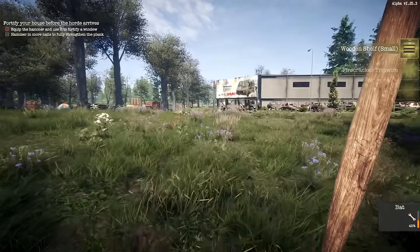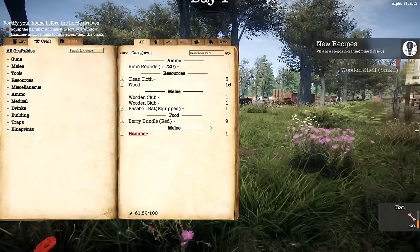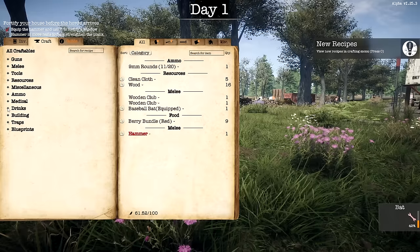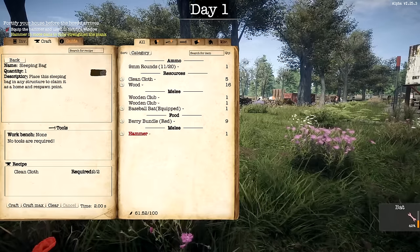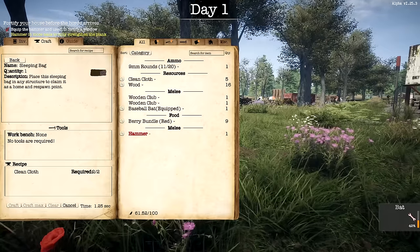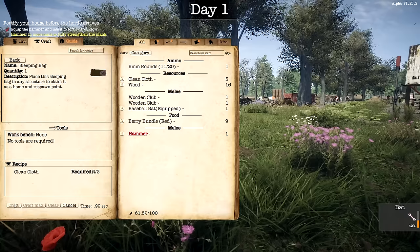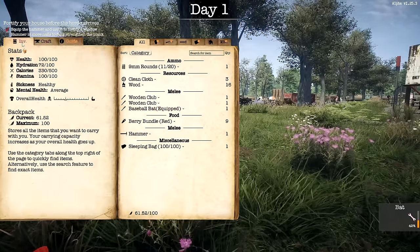That scared the crap out of me! Hammer is — firecrackers unlocked, wooden shelf unlocked — that's new. New recipes! View crafting — press O. I need to make a sleep bag with clean cloth. Let's craft that since we have it already. It also helps us make bandages. I probably should make bandages, thinking about it.